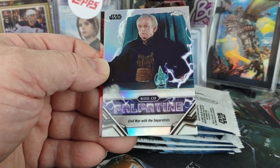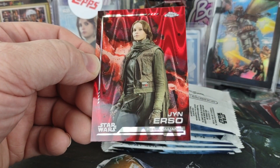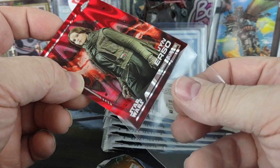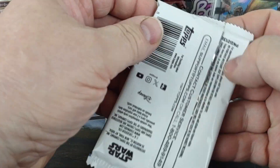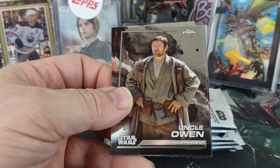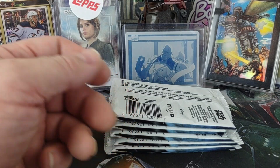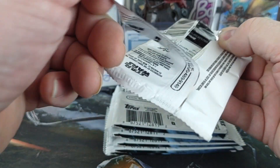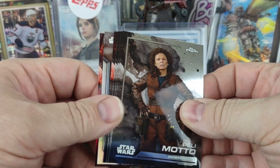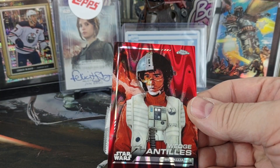Civil War with the Separatists — that's a new one. And a nice Jyn Erso. Lando Calrissian on the refractor. There's a red pack. Eris pursues the raptor again, and a Wedge Antilles.